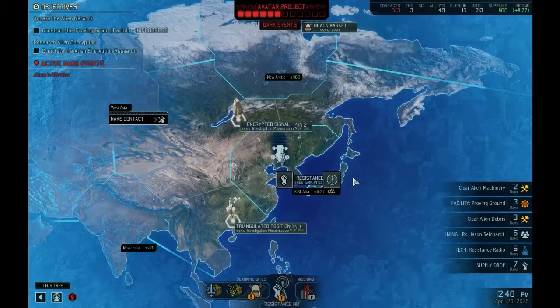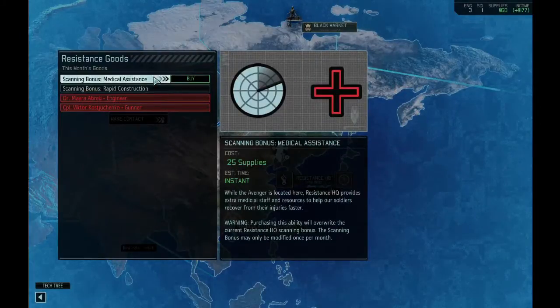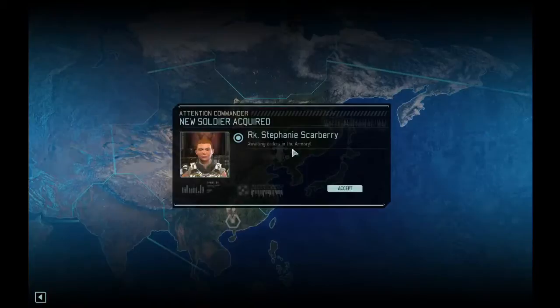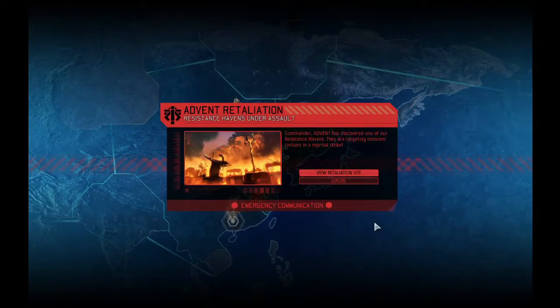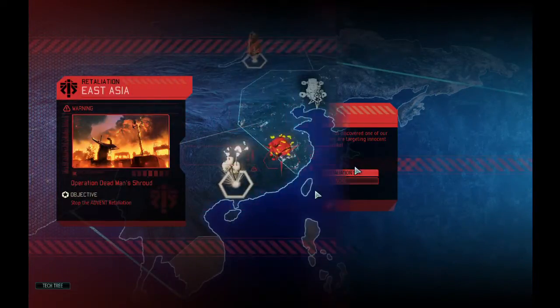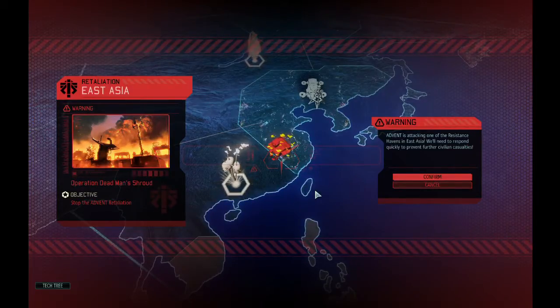I switch our Intel gathering over to Medical Assistance to heal people faster. Almost immediately a retaliation mission pops up — bad timing since troops aren't at full strength. We'll likely have to send squaddies and possibly rookies. We have to accept it though, and we'll at least give it a shot. That wraps up mission nine — our first black site mission. Thanks for watching, this is Razor signing off. See you next time for Operation Dead Man's Shroud.